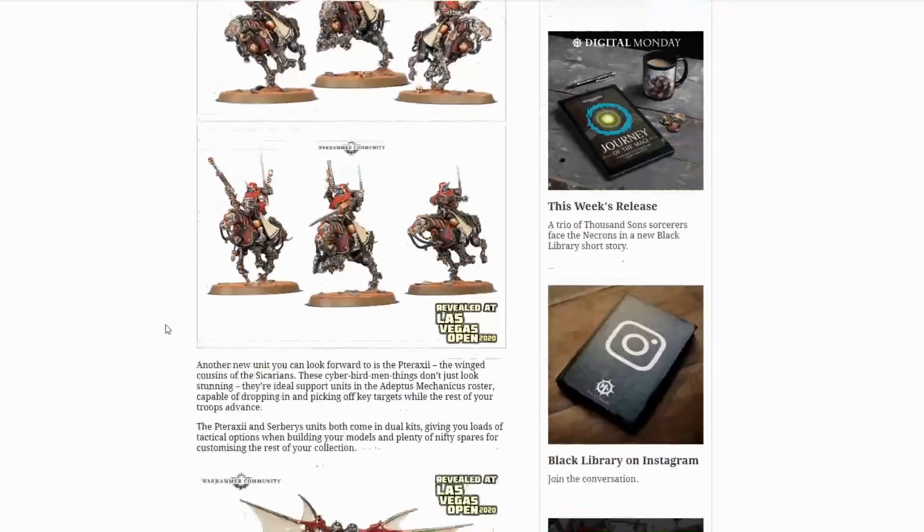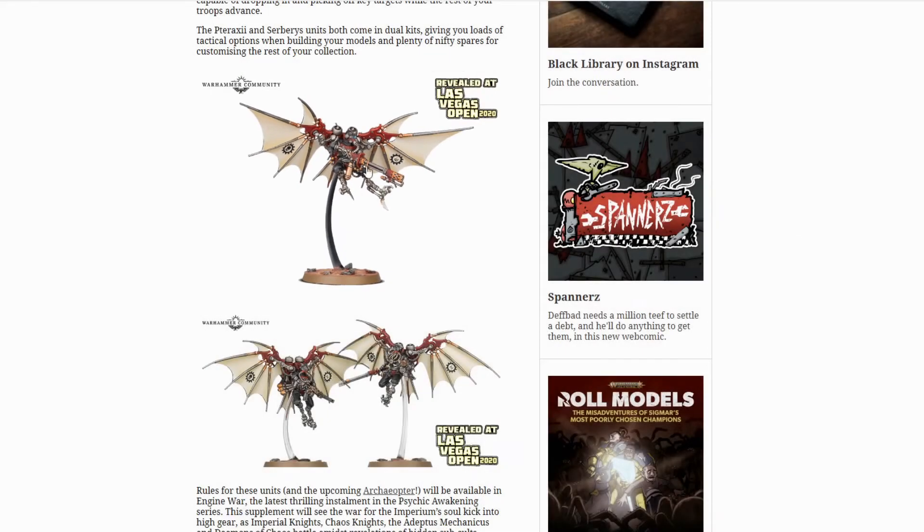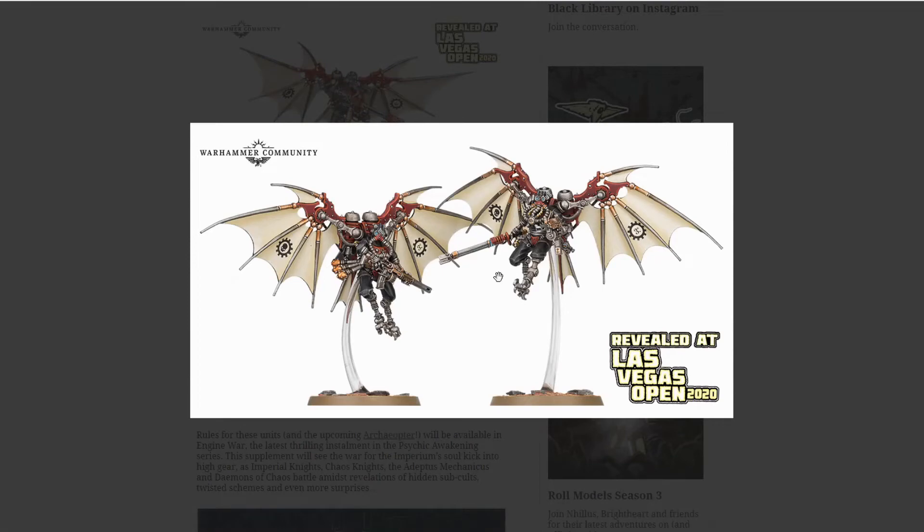Here's the second fast attack option. These were teased in a rumor engine — we saw part of the wing a couple months ago — and we thought it was the aircraft that came out, but no, I think this was what we were looking at. These are very like Suppressors to me in the pose, the length of the gun, the shield behind the barrel. These are great. The only downside is these are going to be very difficult to transport — the wingspan is huge. Having a unit of Celestine models they're just difficult to transport, but great. Two awesome fast attack choices from AdMech. This guy's got a taser goad and a stub pistol, this guy's got a heavy stubber by the looks of it — very nice.